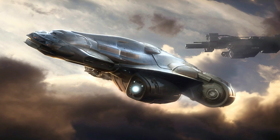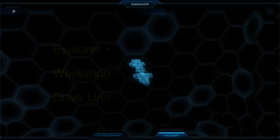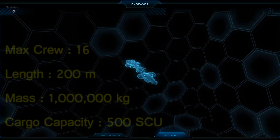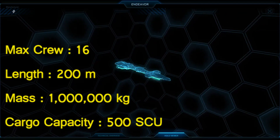Its design is quite similar to other ships in the verse, like the Crucible for example, in the way that it consists of different parts. The Endeavor is a multistage ship consisting of three stages: the Explorer, the Workshop, and the Drive Unit. It has a maximum crew of 16 persons, its length is 200 meters, and its mass is 1 million kilograms.